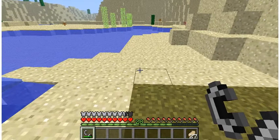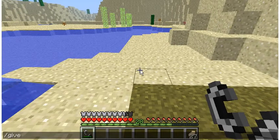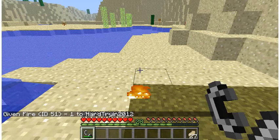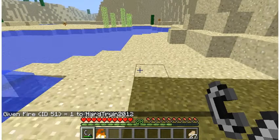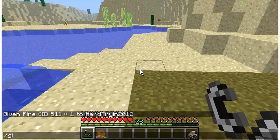What you do is type in the give command — type in your username and then type in 51, and that gives you a single fire charge. If you want more, you type in the give command with your username and the item ID, then type in 37.